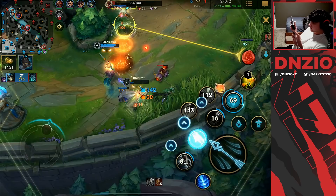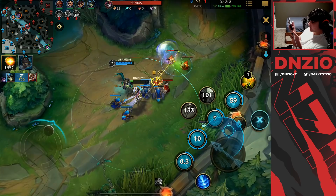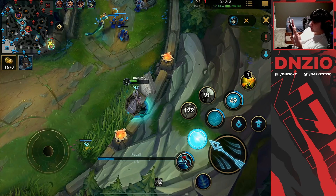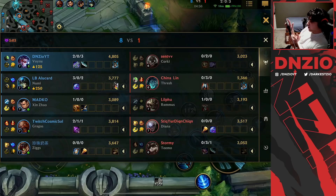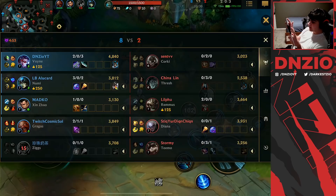Oh my God — that was actually a freaking support diff. My Nami is a freaking legend, guys. I should have died right there. I ended up losing that trade really badly but Nami saved me. That was a major support gap. I want to reset so I can help for this dragon. I just need to set up for this dragon. Corki does absolutely insane damage.